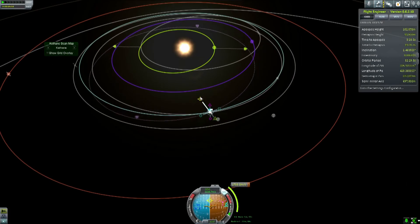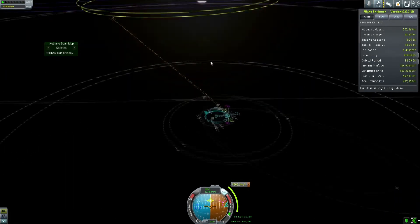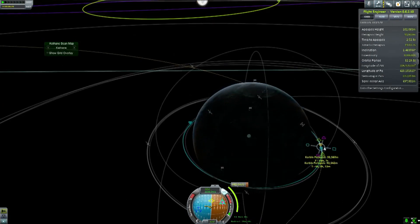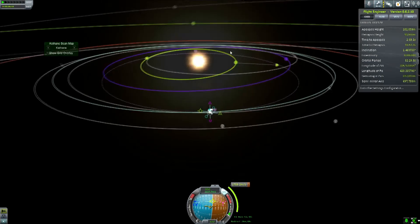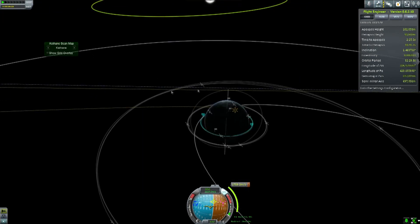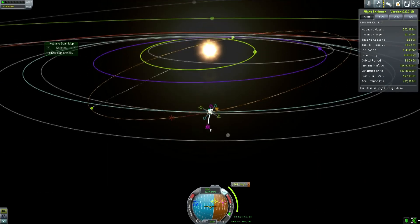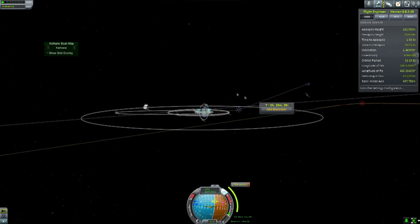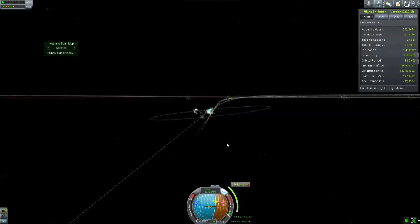A lot of messing with orbital parameters trying to get to Moho — this is the first time I've actually ever visited Moho, and I'm starting to understand why. It's kind of a hard target to hit, and things did not go entirely as planned, but I will leave that for a future episode. Until then, thanks for watching, and stay tuned for the next one. Bye.